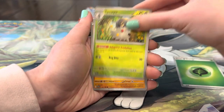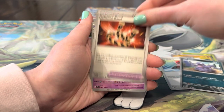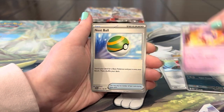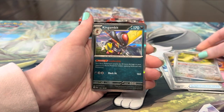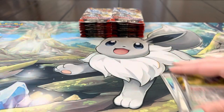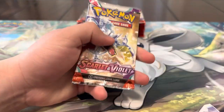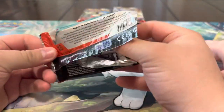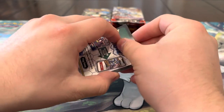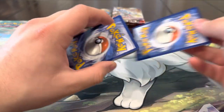We got energy, Spewpa, Meditite, energy, Grimer, Banded Driftloon, Nest Ball, energy, Scovet, and King Gambit. All right, we're over two packs. You guys know we're chasing the Gyarados still, so hopefully we can get that one today, or the Arcanine — those are so hard. I think we're gonna get it today, it has to be about time!